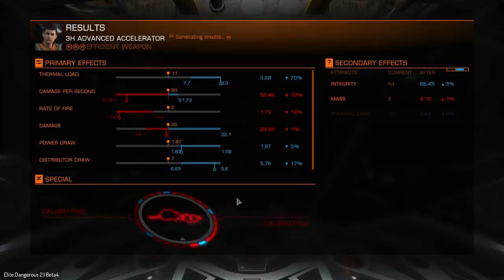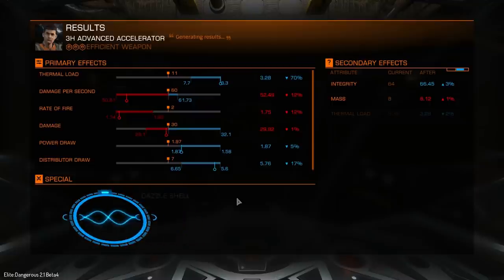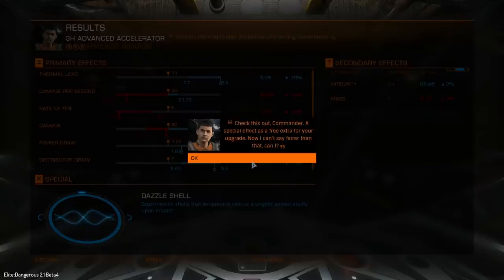Oh, I almost forgot — we have to go see if we roll on the specials to see if we get one. We do get one! Dazzle shell? What's a dazzle shell? Experimental shells that temporarily reduce the target's sensor acuity upon impact. Okay, let's give that a go.